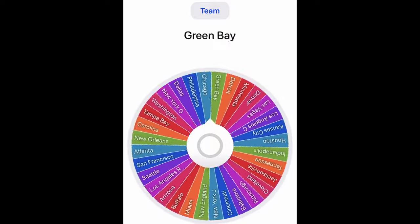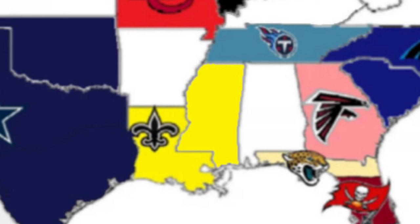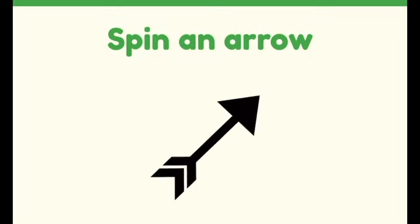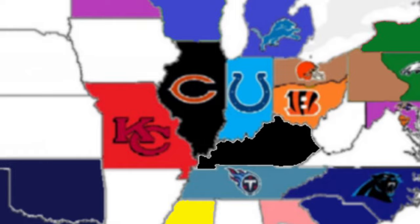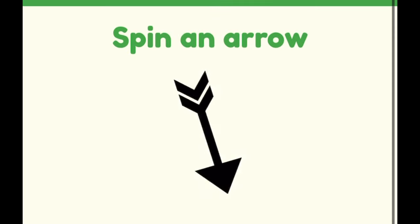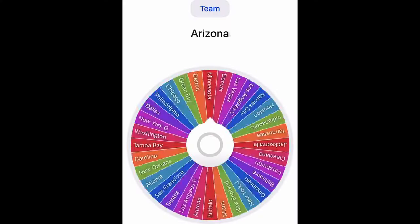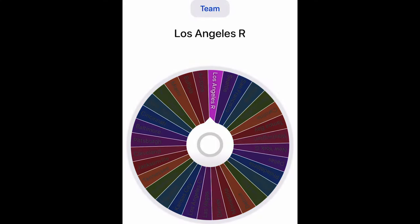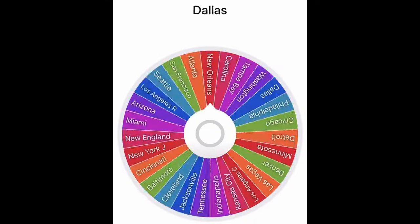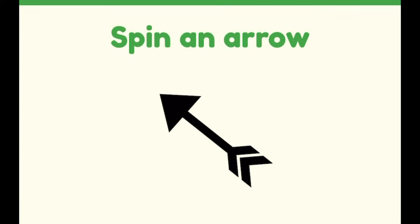In round nine, the New Orleans Saints will attack northeast and add the state of Mississippi. In round 10, Chicago attacks southeast, mostly south, and takes over Kentucky. In round 11, Seattle is guaranteed to add states — there's no one on any side of them — and they attack southeast to add Idaho. In round 12, the LA Rams attack southwest and actually add Hawaii. In round 13, the Cincinnati Bengals are going to attack northwest and take on Cleveland.